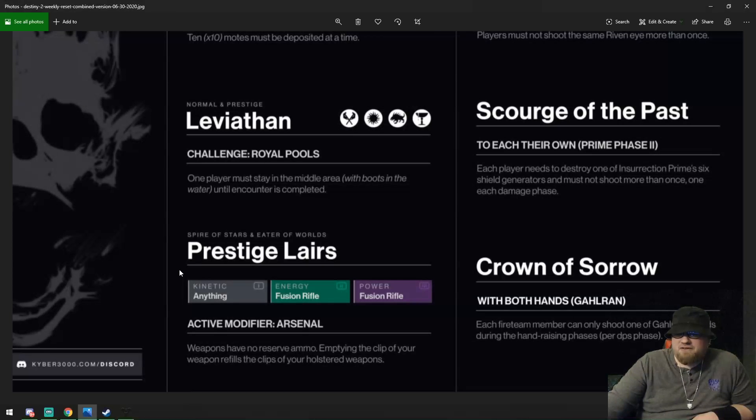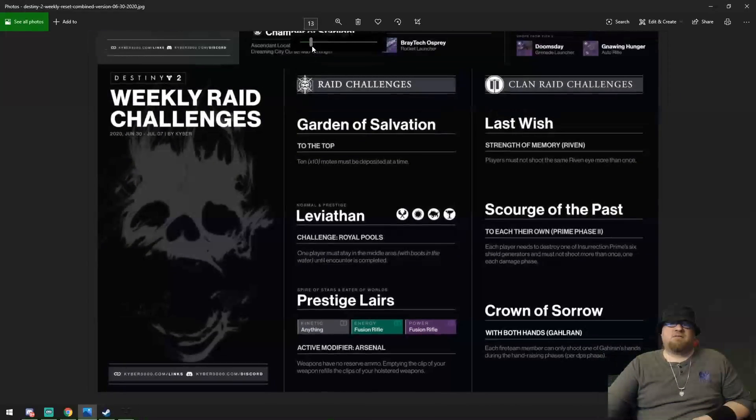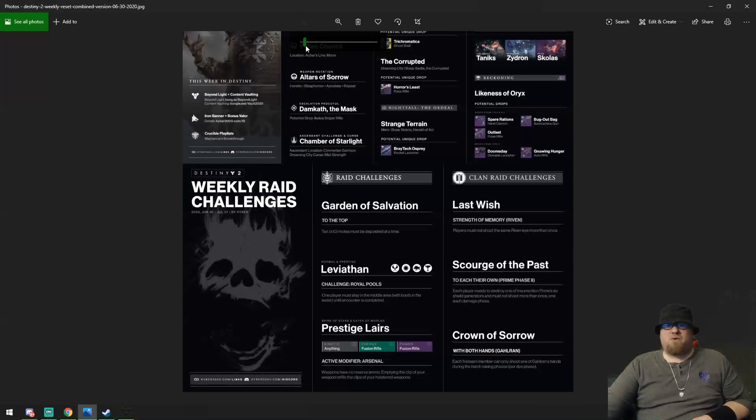Last but definitely not least, Prestige Lairs: your active modifier is Arsenal. Going kinetic or energy, fusion rifle and power fusion rifle weapons have no reserve ammo. Emptying the clip of your weapon refills the clip of your holstered weapons. That's pretty much everything you need to know for the week.